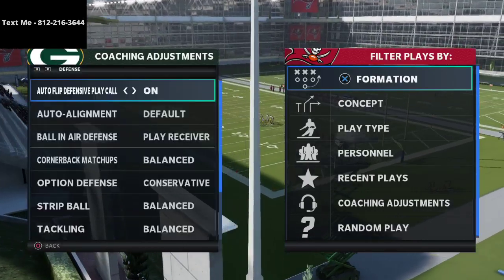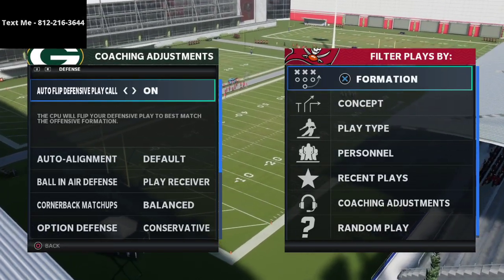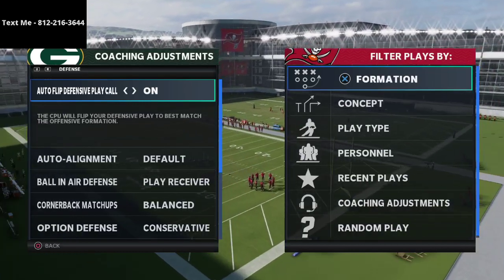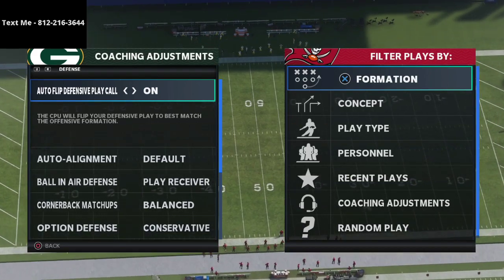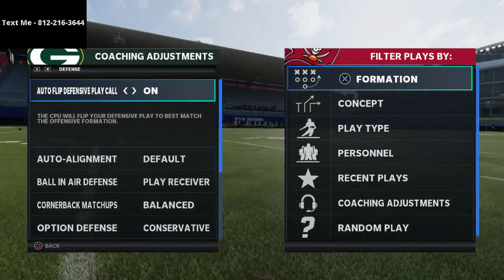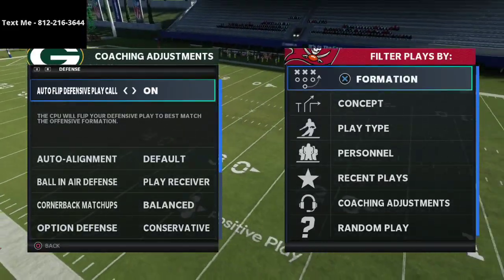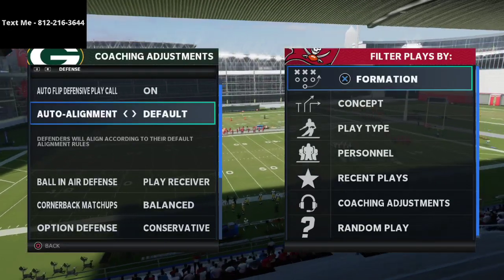The first thing I want to start with is coaching adjustments. These are the adjustments I'd recommend starting a game with. Obviously, certain things may come up — for example, if they're running a lot of out routes and not corner routes, you might want to back your zone drops off to 15 yards instead of 25. Auto flip is on — I like to leave that on at all times for alignment safety. Auto alignment is set to default.